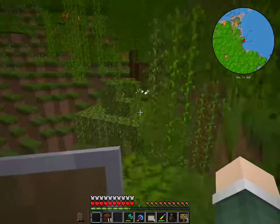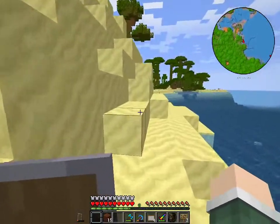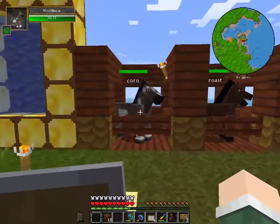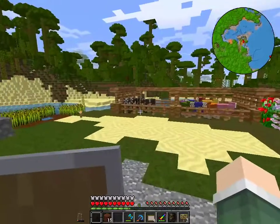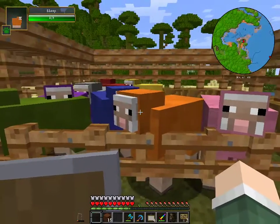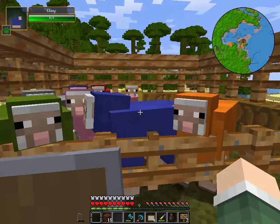I'll probably forget about it. Nothing over there - looks like it was just a little tiny cave bit. You know what's funny about my horses? This one's Corn, that one's Roast, and that one's Butter Wizard - the three main things to make butter popcorn! I need to breed some of my sheep - I have these rainbow sheep: red, orange, yellow, green, blue, purple, pink.